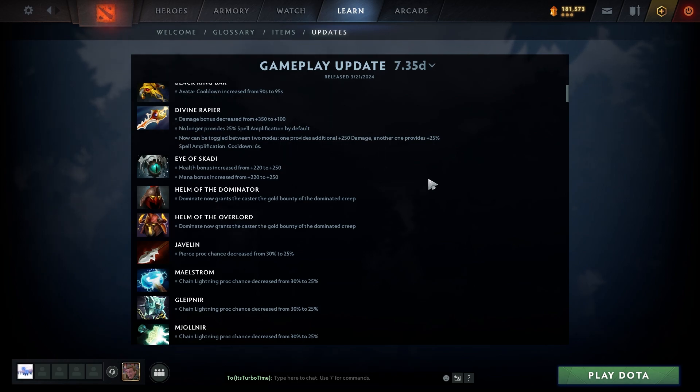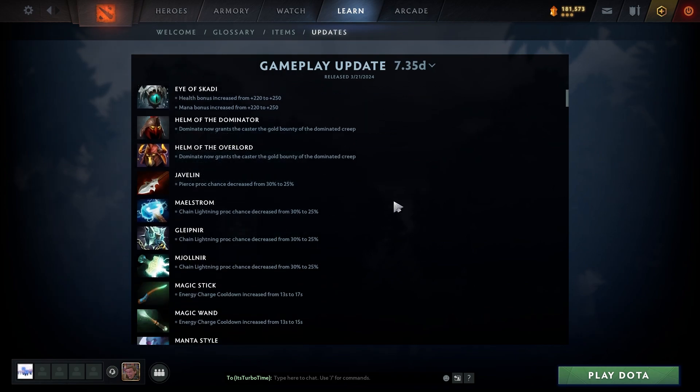Aske — health bonus and mana bonus both increased by 30. Helm of the Dominator: Dominate now grants the caster the gold bounty of the dominated creep. That makes sense — I think it should have always worked that way, because I don't think you get any gold when it dies. Same for Helm of the Overlord.